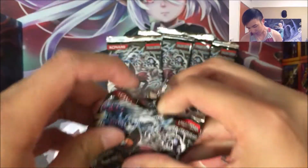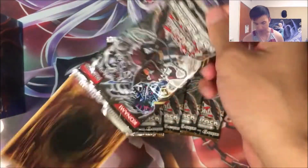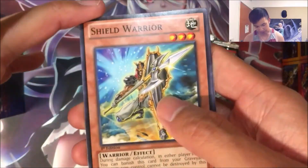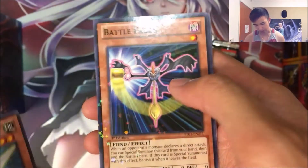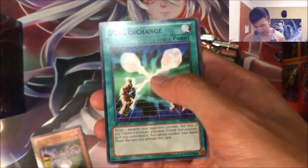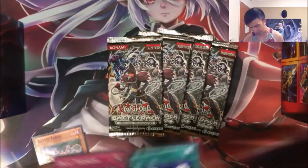These are the infamous first sets of Battle Pack — has the black rares in them. Shield Warrior, Wyandruff Warrior, and a Battle Fader. A Star Foil Battle Fader, that's pretty cool. And a black rare, as you can see, Soul Exchange. And a Dust Tornado.